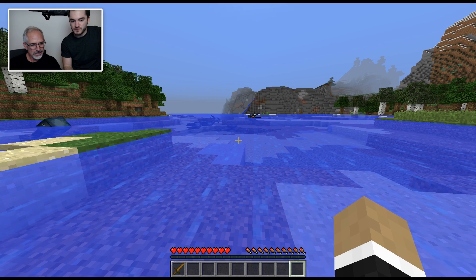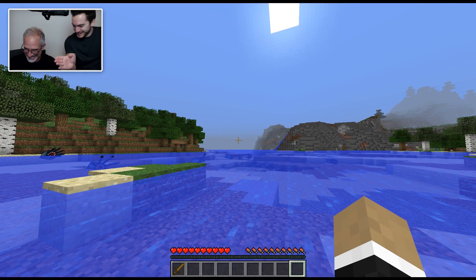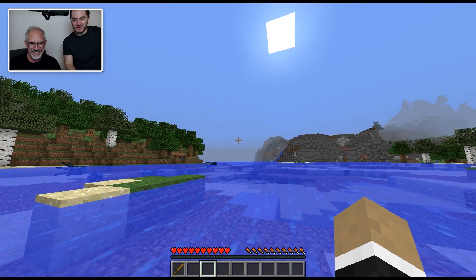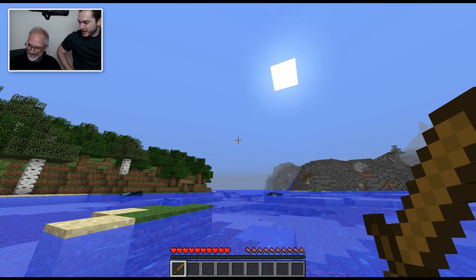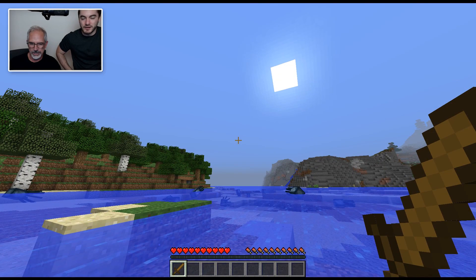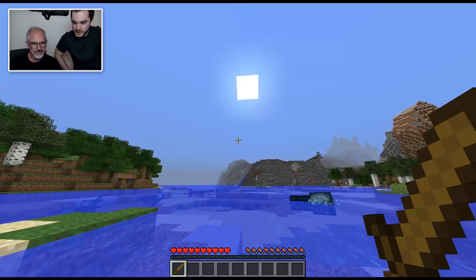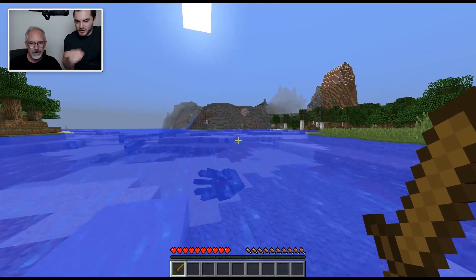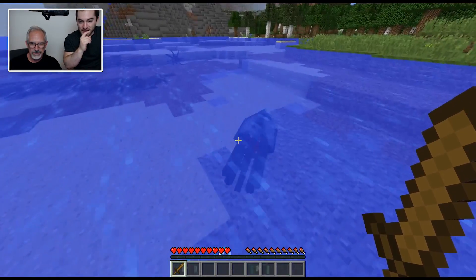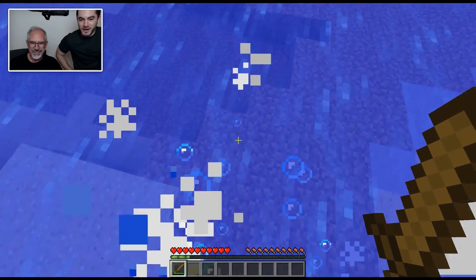Remember how to scroll over to your sword? Scroll wheel — moving your mouse doesn't do it. Hold space while you're in water because that keeps you afloat. Just go forward and look around with your mouse — you don't really have to use side-to-side at all. Just forward and then try to hit a squid with a left click. Got it — you got it once. Do it again. You got him! You killed a squid.